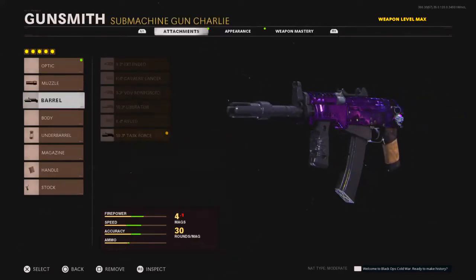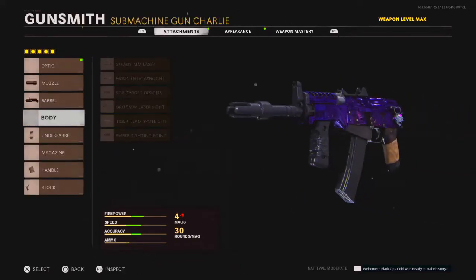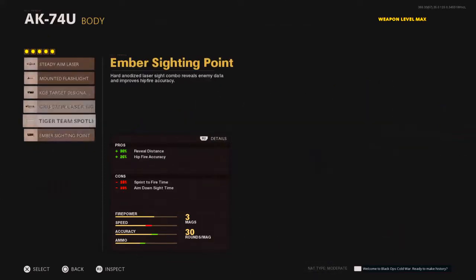Next, for the barrel I'm using the 10.3 Task Force, which gives plus 8% damage, 50% effective damage range, and 75% bullet velocity. This is definitely the best barrel and most people go with it — I don't really see many players not using the Task Force.